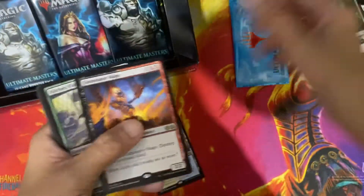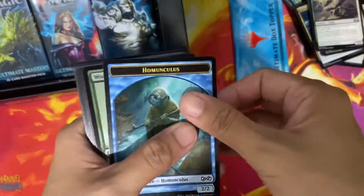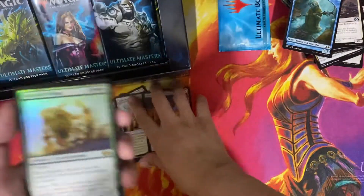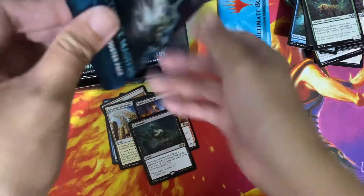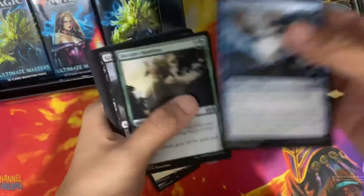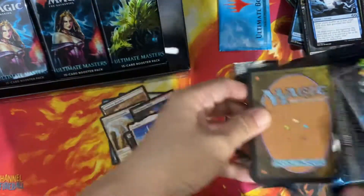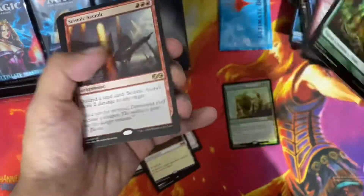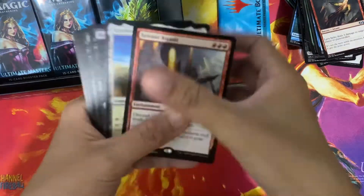Devoted Druid. Fulminator Mage. Kitchen Finks — foil! Our first foil. There are one or two per box. We have Reanimate, Eternal Witness. This used to be very expensive. Seismic Assault. Lava Spike — that's also good. Let's separate the mythics — they're heavy actually.